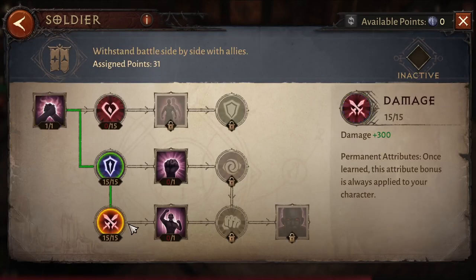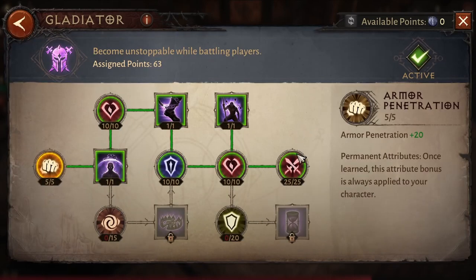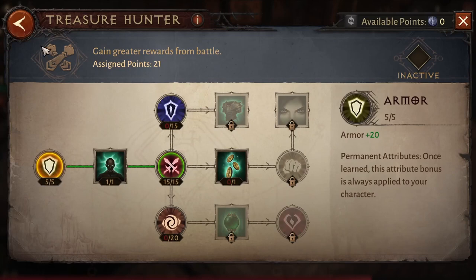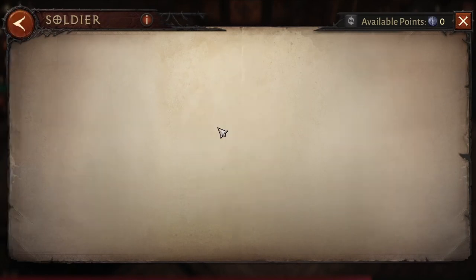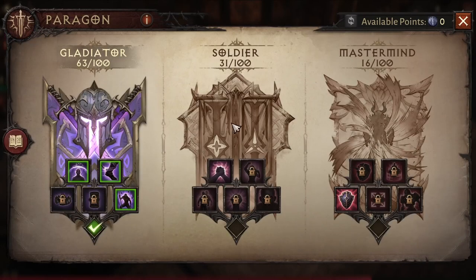The focus of our Paragon tree is to get all the damage nodes. The order is: Gladiator first, then Vanquisher, then Treasure Hunter, then Mastermind, then Soldier. This is not only for Barbarian — it's commonly used for all classes.